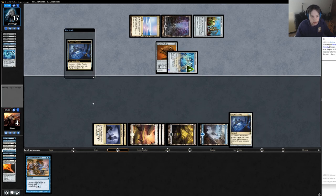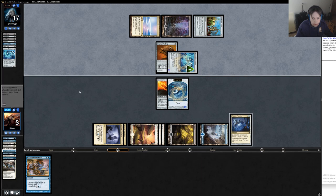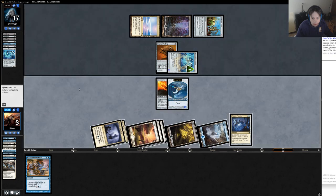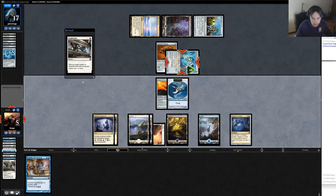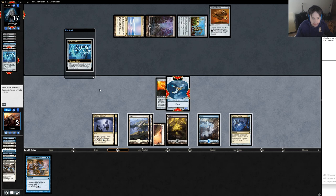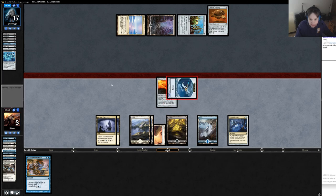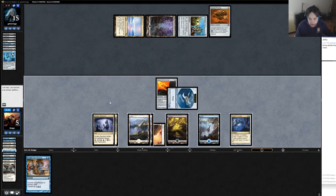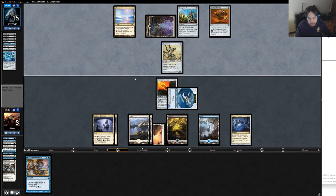I sacrifice Sword of the Meek to Thopter Foundry, the sword goes to the graveyard, a 1/1 comes into play, and the sword returns. I don't have enough mana to go infinite this turn. I'll swing in and then after he needs to put plus one plus one counters on my guy — it's a may trigger so he can decline. He declines. I'll swing in. I could transmute and play but I don't have enough artifacts to sacrifice to make it worth it. I'll pass turn and then create a bunch of 1/1s on the end of his turn, then transmute for Time Sieve and combo off.